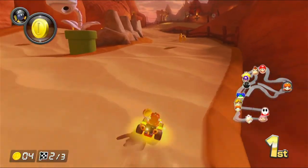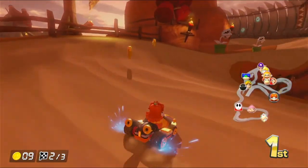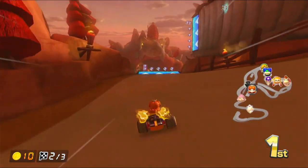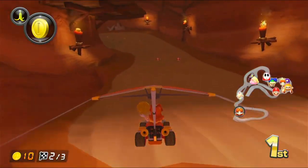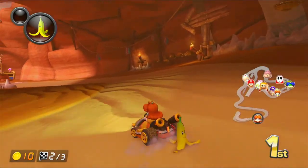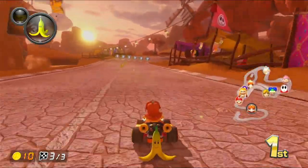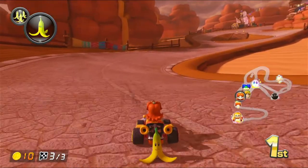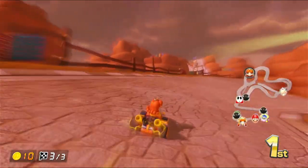I'm gonna go the other way now — these kind of cross over here but we can go this way. Wish that the Bob-ombs were more useful in first place. Just glide across here. There's the sand ship again. There's my bananas from last time — how did they get over there? There's probably two sand ships because there's no way they could have gone all the way over here from the start that quickly.